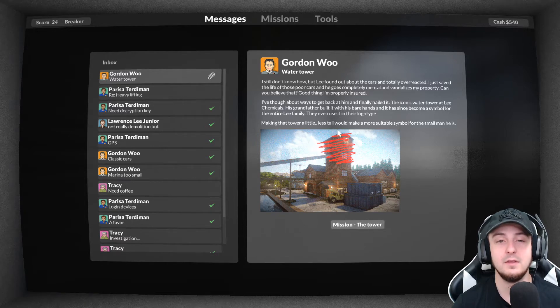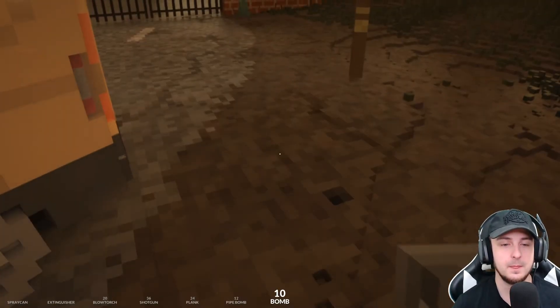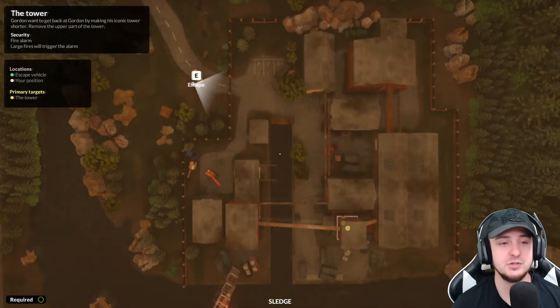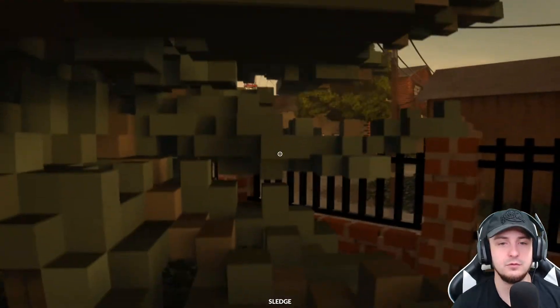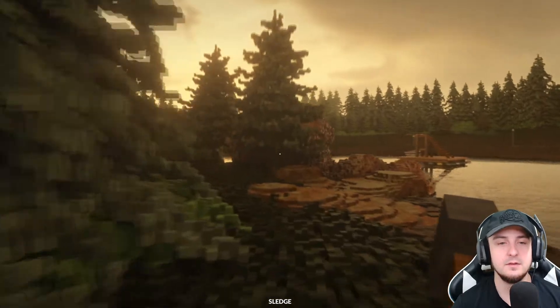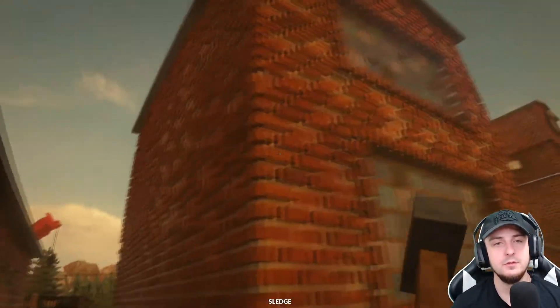His grandfather built it with his bare hands and it's become a symbol for the entire Lee family — they even use the logotype in their logo. Making that tower a little less tall would make it more suitable. That was a miserable email to read. We got pipe bombs and bomb bombs. Same place — large fires will trigger the alarm. We just need to take out the tower.